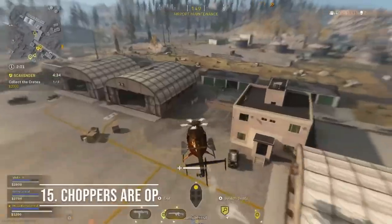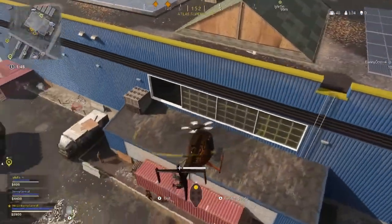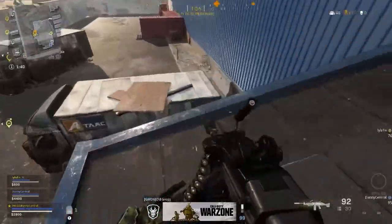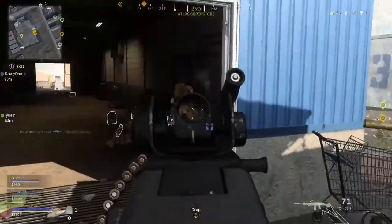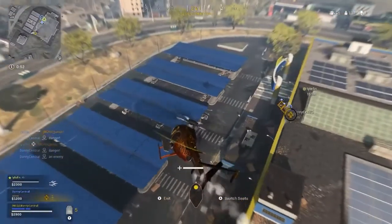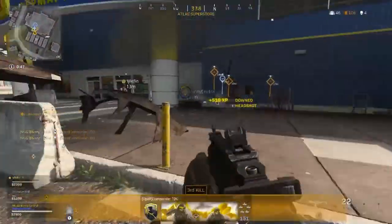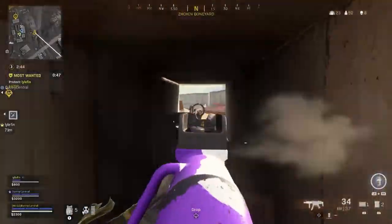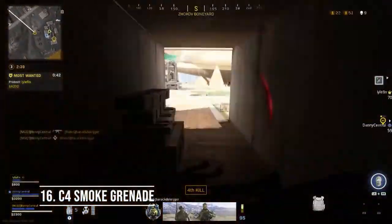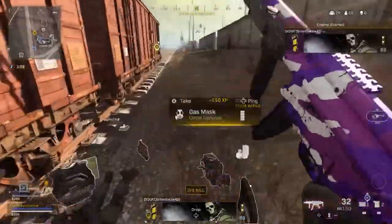Choppers are OP — they're one of the best vehicles in the entire game. You can easily reposition to always have the high ground in a fight, and with verticality being so important in Warzone this is key. You can also get around the map super quickly and as a last resort, you can hurl it towards your enemies as a flying grenade. Also, sometimes when you need to get away from an enemy, you can use your C4 as an extra smoke grenade by throwing it towards the enemy and detonating it in the air — it can just buy you a few seconds to escape.